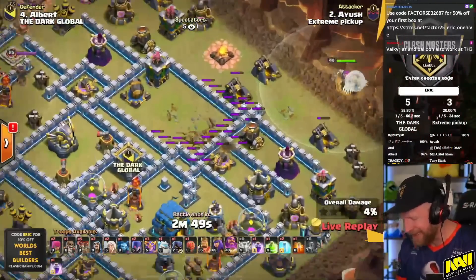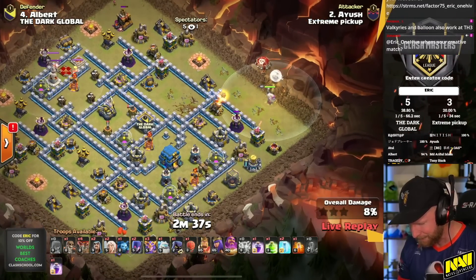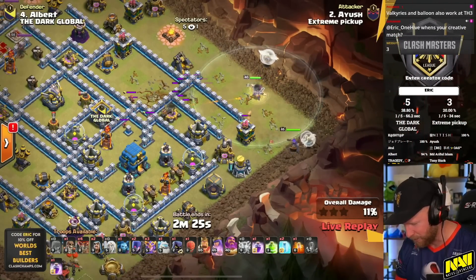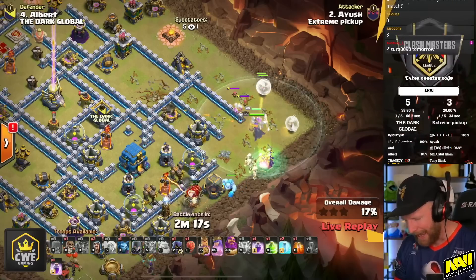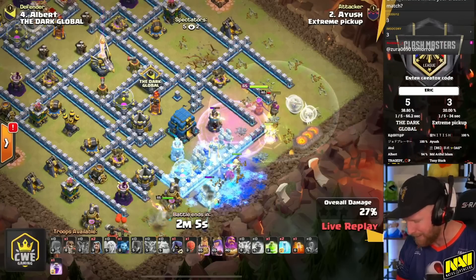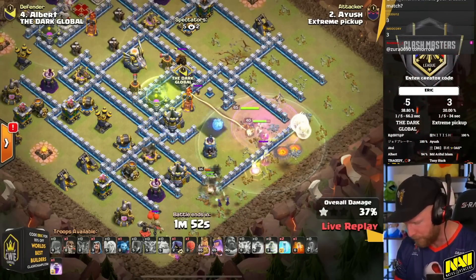Ayush is live with Lightning again — another Super Witch attempt, this time from the other team. He used a smaller amount of Lightning, just taking out an air defense and a cannon. He then uses the Warden Walk to connect out the trash on the outside and form the funnel. It didn't take out any major defenses, but as long as you're getting a clean funnel that pushes troops where you want them, using less Lightning means more spell support for the rest of the attack.